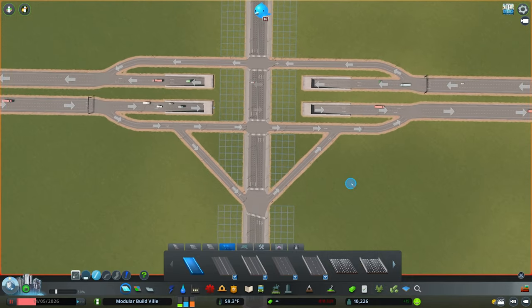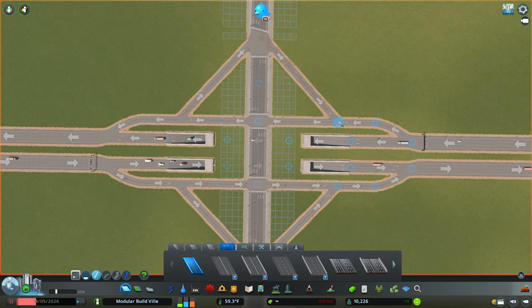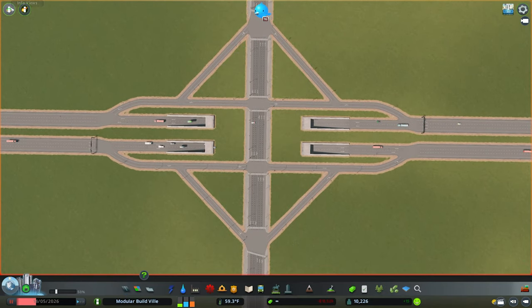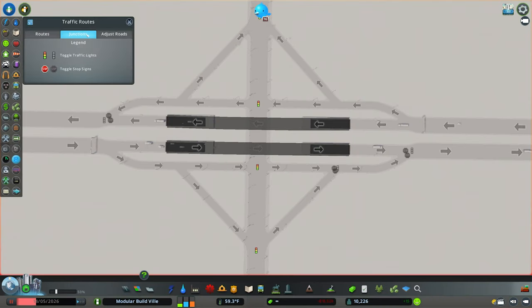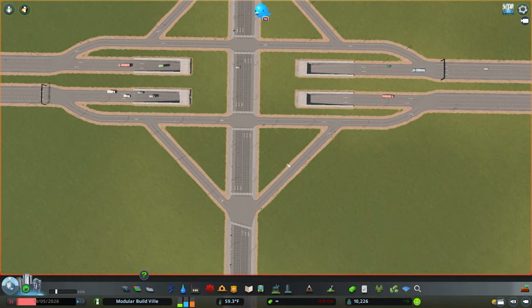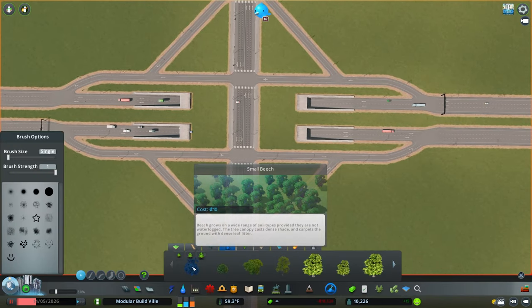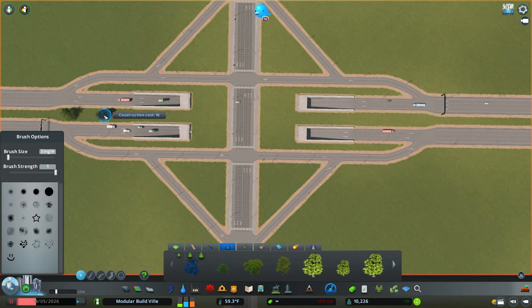Repeat this on the other side as well. Come into info views, go to traffic routes junctions, and turn off the traffic lights here. This is a very simple service interchange with multiple different directions of flow - so if people are traveling from one direction and want to get onto the highway, they have this little slip lane which is faster. They don't have to clog the junction; it keeps everyone flowing nicely. In terms of decoration, this one's very easy - some nice repeated tree patterns down the middle are always appreciated.